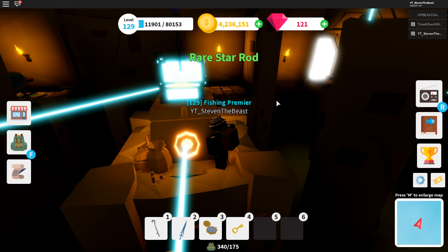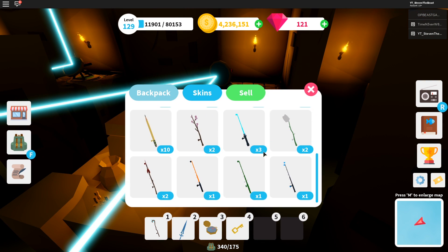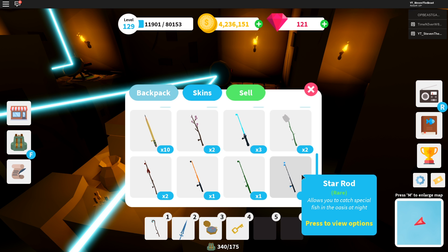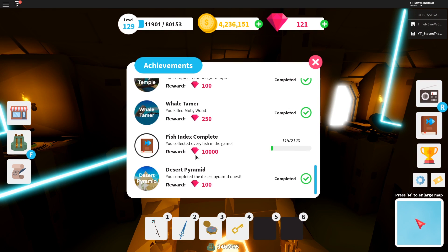Open — rare star rod! Your star rod allows you to catch special fish in the oasis at night. So there are special fish you can catch at night with this rod. And that would be it for the desert pyramid quest and the full walkthrough.